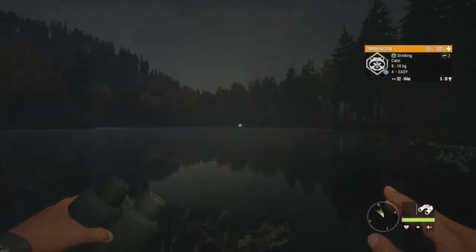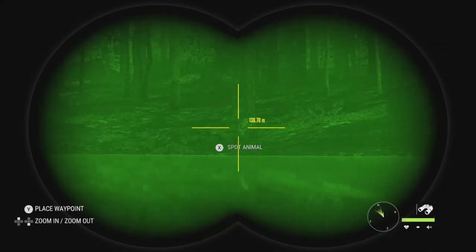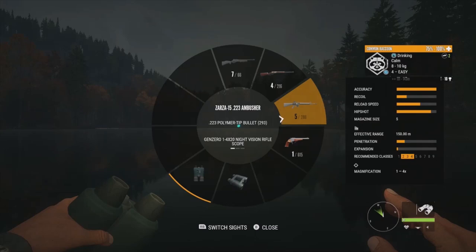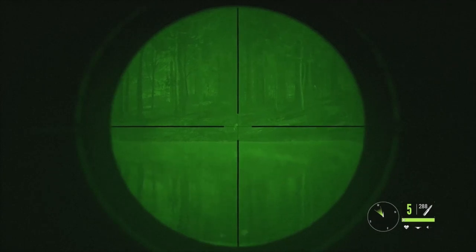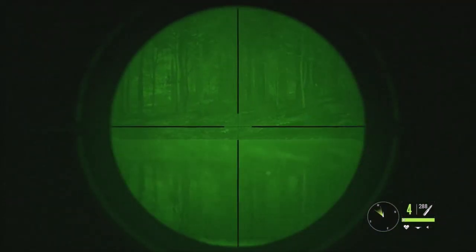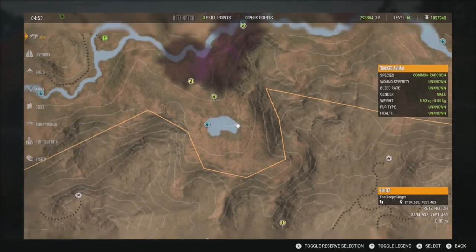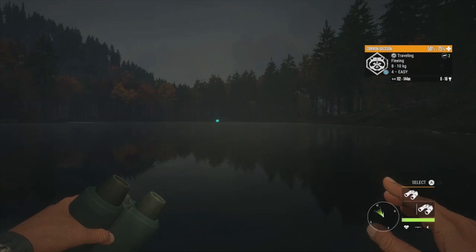We've got some decent options here, but the wind is absolutely terrible so we can't sneak up on them. Going to take him with the 223 or something like that — let's go for this one since he's giving us the overall best shot. I can't quite spot him, so going for it... definitely rolled him over and he's not moving. Not sure if he died — there's no hunting pressure, so maybe not.